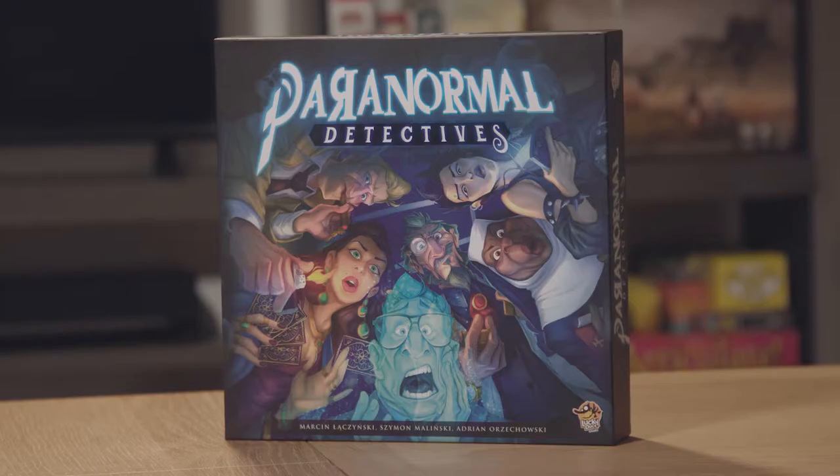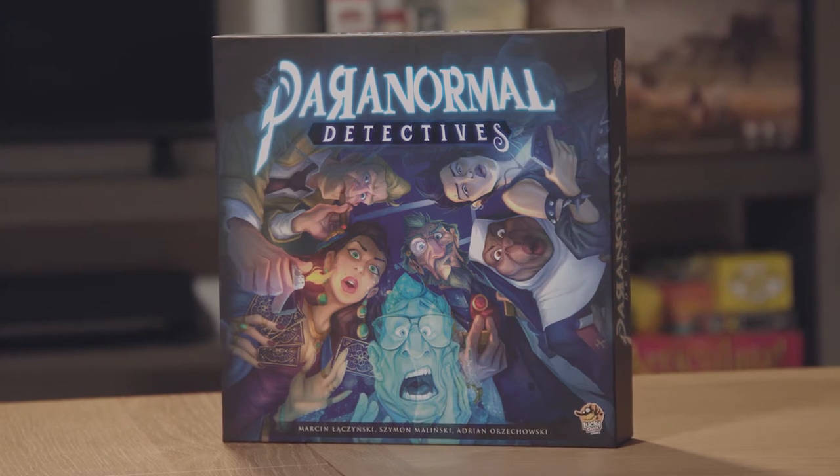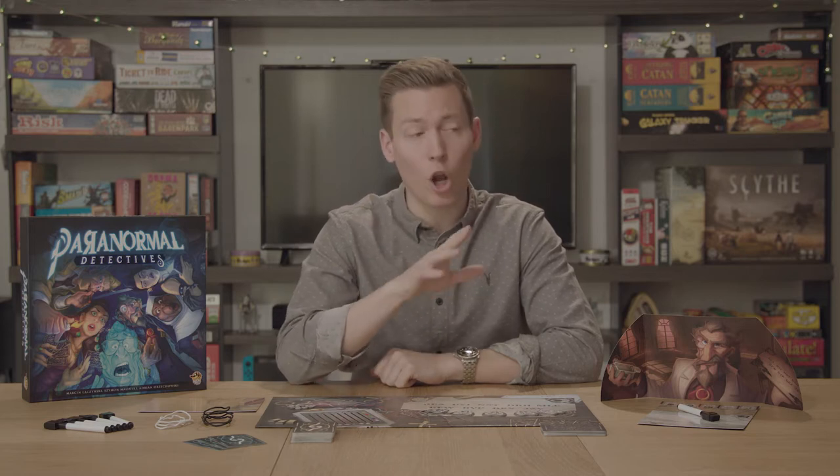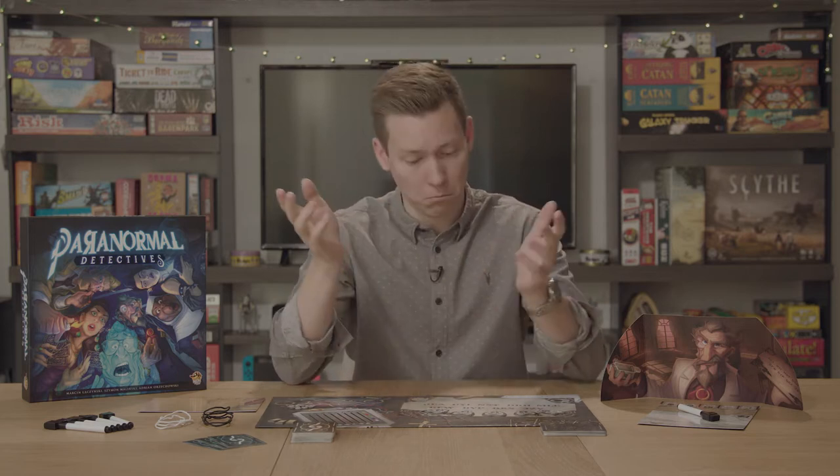I'm Steve from The Casual Gamers, and today we're talking about how to play Paranormal Detectives. Paranormal Detectives is a party game not dissimilar to Mysterium and Cluedo. One player plays as the ghost, with all other players playing as Paranormal Detectives trying to learn five key details about the ghost's death: who killed them, why they killed them, where they killed them, how they killed them, and with what weapon. The first Paranormal Detective to get all five key details correct wins, along with the ghost. So let's find out how to play.